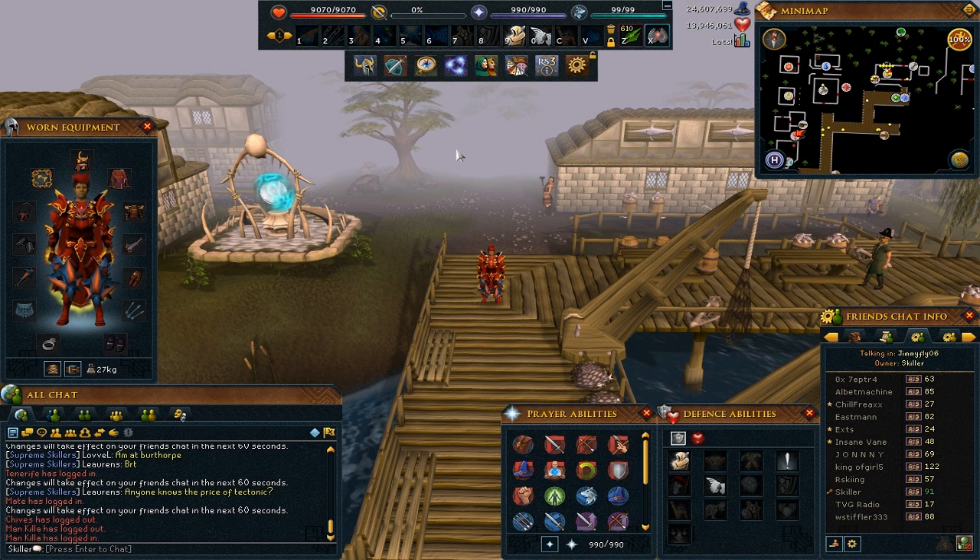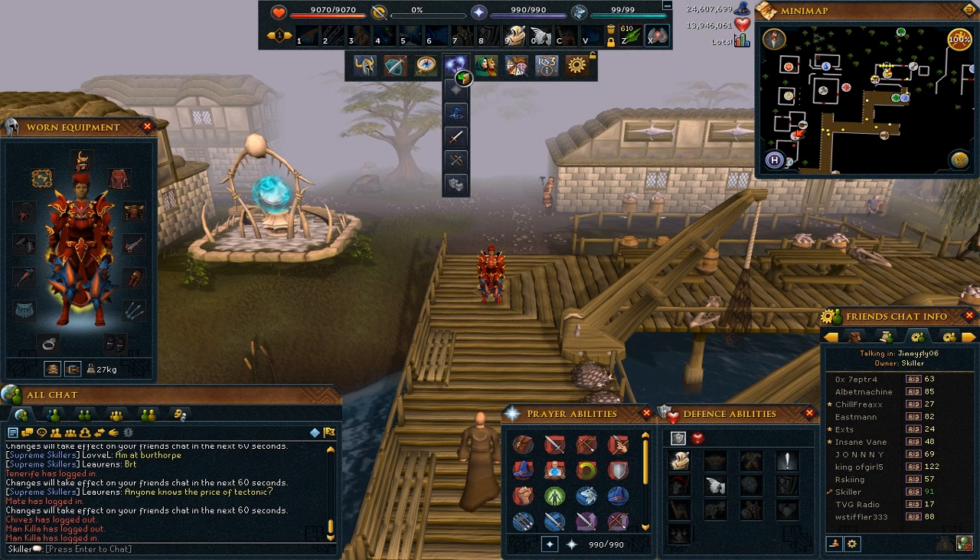To switch your combat styles, basically either press F4 on your keyboard, or go to your bar that you will have on your screen — it might be different depending on where yours is. Mine is a PBM setup currently so yours might be in a different place.